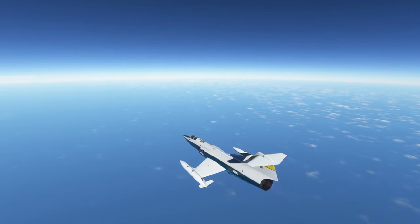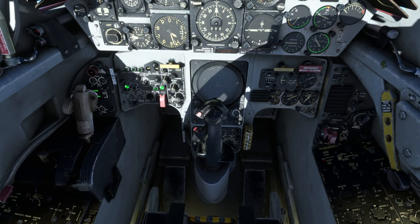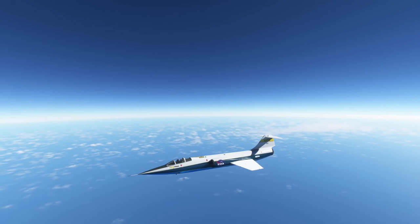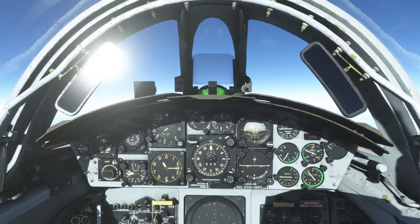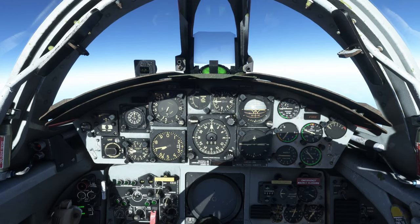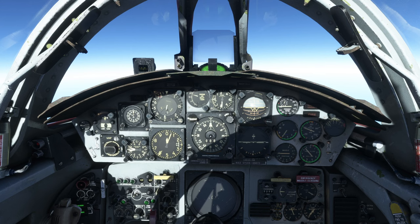Flight Simulator needs some work on the supersonic end. All of Asobo's released planes are much slower — except the FA-18 from the Top Gun update, which initially also had the 46,000-foot limitation. After dropping the tip tanks we go clean and faster, though going above 45,000 to 46,000 feet isn't optimal — the plane burns the same fuel from 45,000 up to 65,000 feet but actually goes slower above that. It's optimal to cruise around 45,000 to 46,000 feet.